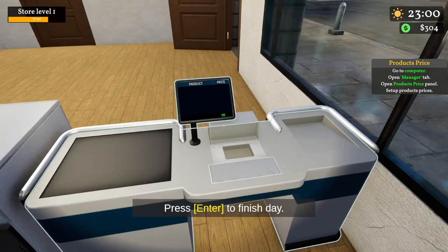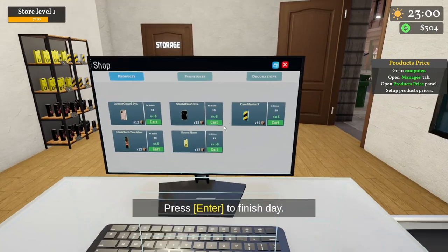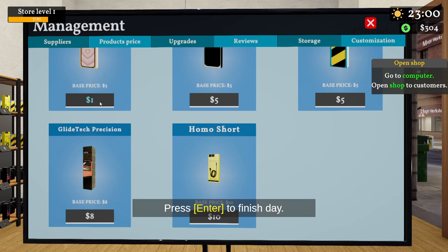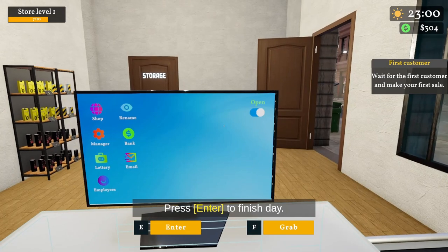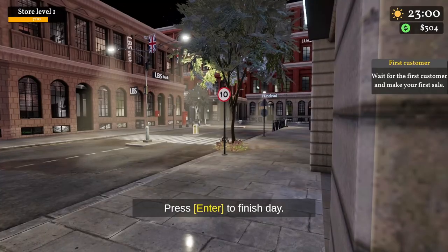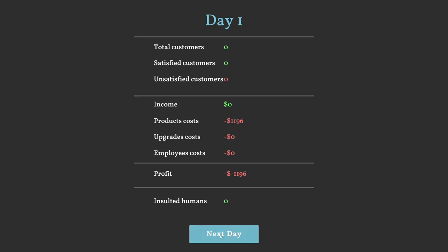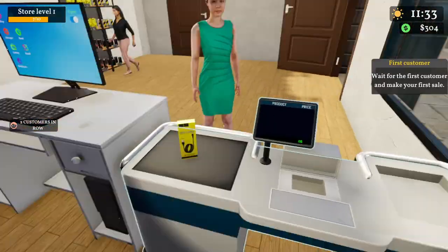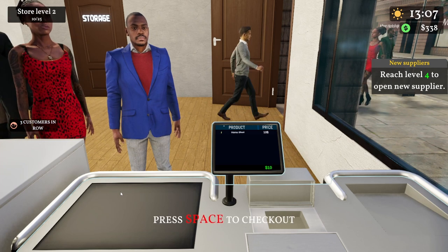Let's open the product prices panel in the manager tab. Let's add six dollars markup for the cheap ones and leave the more expensive items as they are. I think we're ready to open the shop. We have to wait for the first customer. Unfortunately it's night time, so let's finish the day. We lost about a thousand profit on the first day. What a beautiful day to start the business!